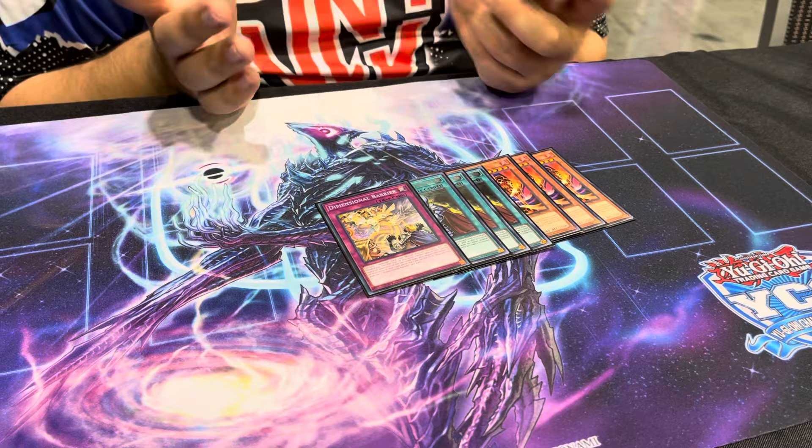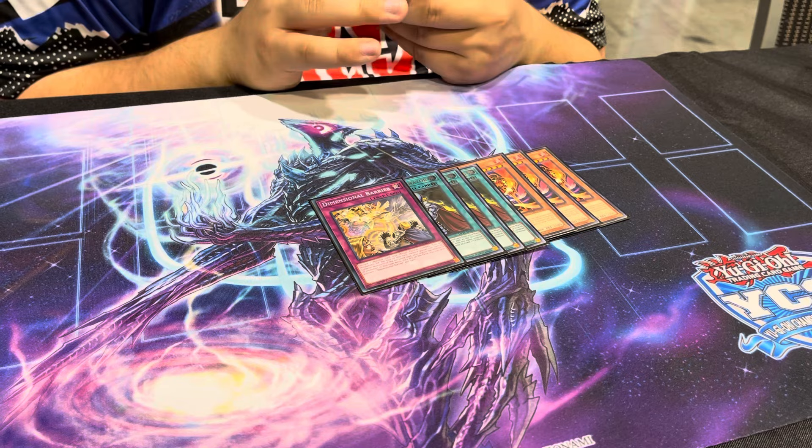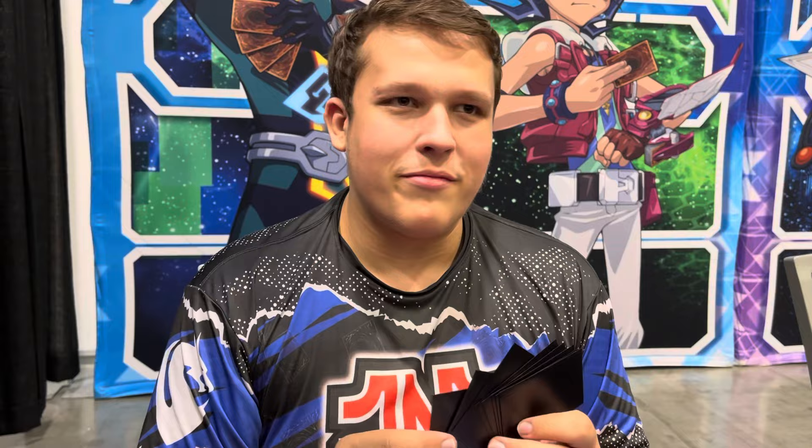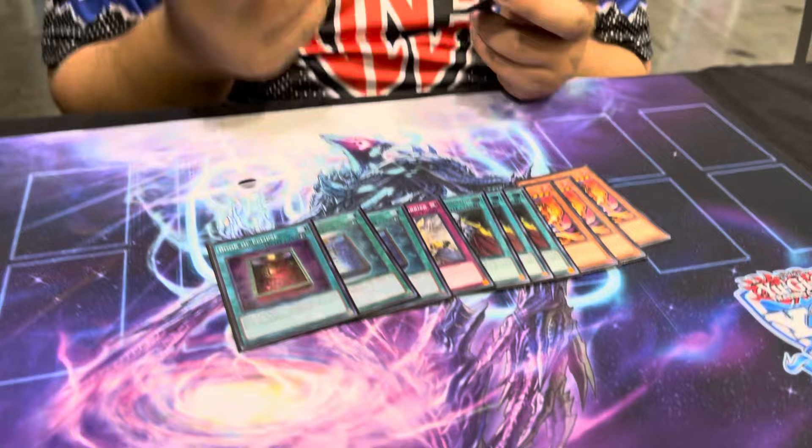Triple Crossout and Barrier. Barrier is an issue for the stack and you want to make sure you can negate it. It can also help against Book of Moons and Hand Traps, so Crossout is insane. Were you ever afraid of Magic Deflector? No — I didn't get Deflected once. I think Barrier is a lot more impactful and prevalent. Double Book — one Book of Moon and one Eclipse. Like I said, I like Eclipse a little more, but Book of Moon is also really good against Cash and Farley. Having access to it is very important, especially for Crossout as well.